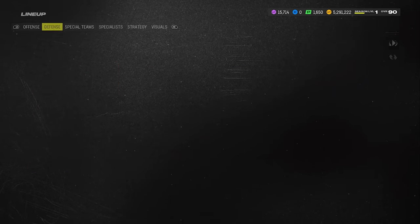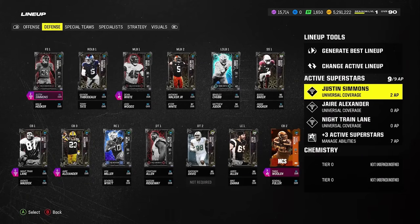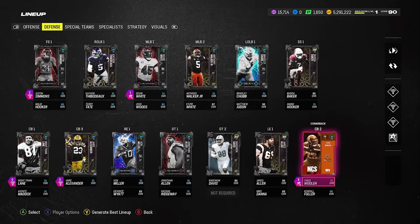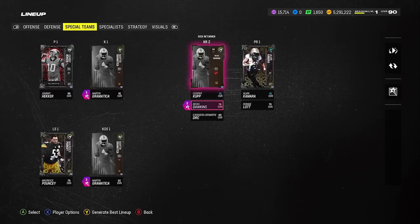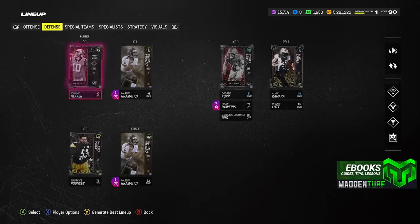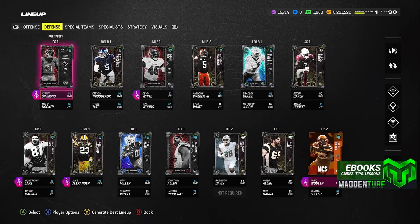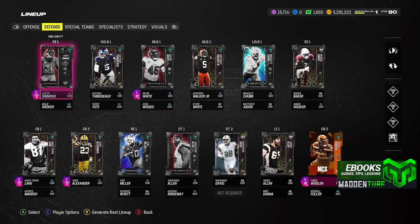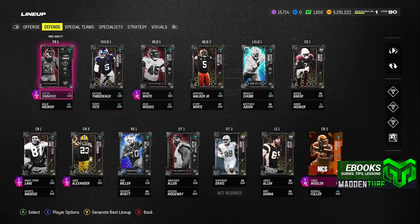We're going to put Deep Zone Knockout on Woolen. AP on defense has gone up to nine — massive W. What I have right now: Deep Zone Knockout on Tariq Woolen, Deep Zone Knockout on Brian Dawkins at safety, and Deep Zone Knockout on Justin Simmons, my middle safety. Those seam routes from spread got me thinking I need a deep-in coverage in the middle of the field for Cover 3, Cover 2, anything. That's only two AP total.